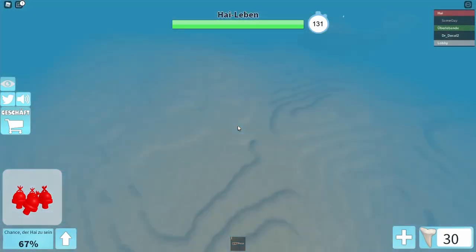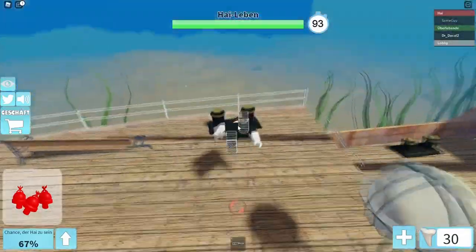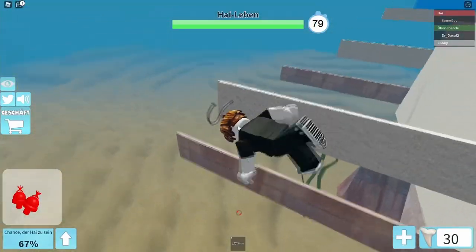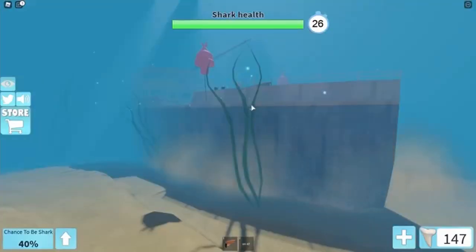Now you're gonna have to go to the north of the main island. Around here you will find the wreck of the Titanic. You need to press E to swim there, and you have to swim to the back and attach one here, and the last one is going to be attached here.